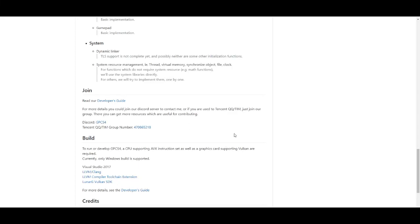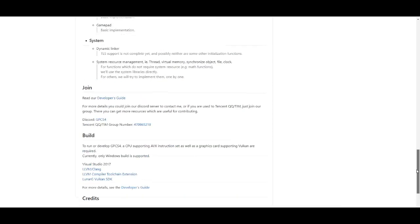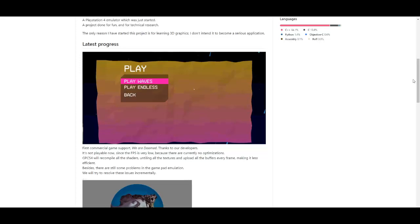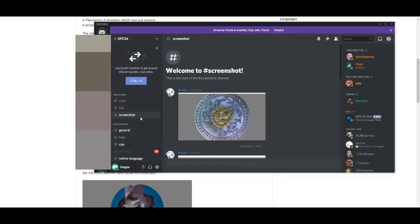I'll leave links in the description to everything you guys will need to keep up to date with these emulators — the Discords, their Twitter handles, and Patreon builds if you want to support them and make the development process faster. Supporting these teams really helps them make progress more quickly, since they're taking time out of their day to do this. The GPCS4 Discord server is really active.